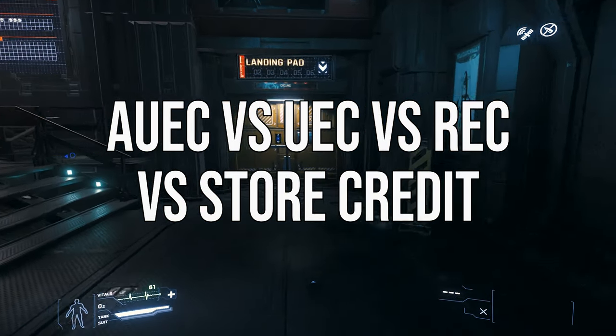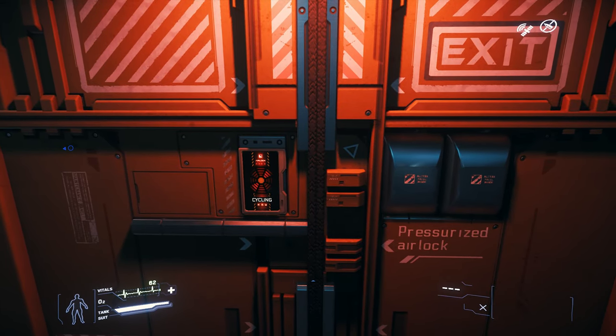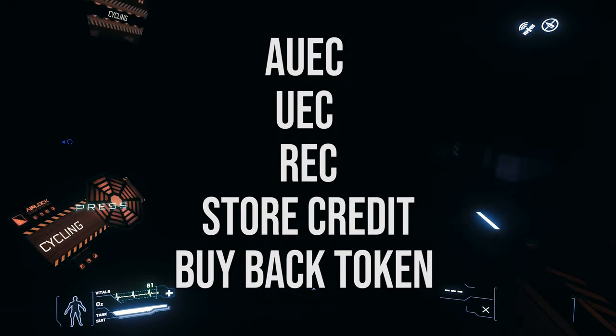AUEC, UEC, REC, and Store Credit — what's the difference? To give a quick summary, there are currently five types of currencies in Star Citizen.